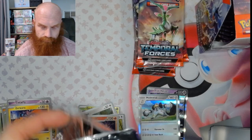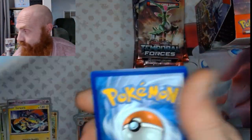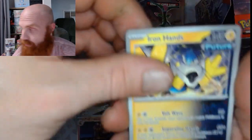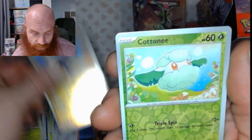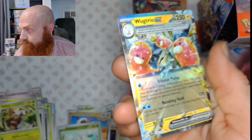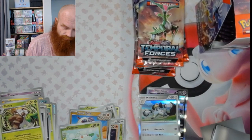Energy flip. Energy flip — water. Damn baby, great line! Got the Poochyena, Wiglett, Meltan, Iron Hands, Morty's Conviction, Shiftry, a Great Tusk reverse, a Cottony reverse, and — Wugtrio EX! Little Wugtrio EX there, little double rare. Nice little artwork there. Let's get him in a top loader real quick.